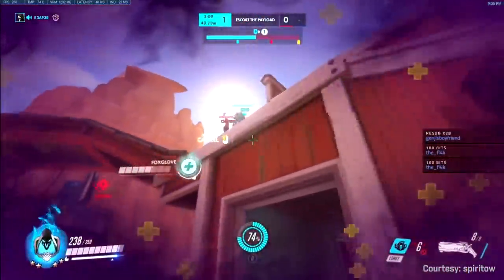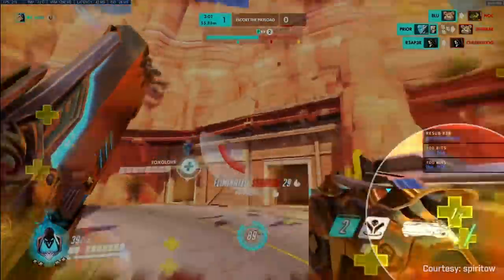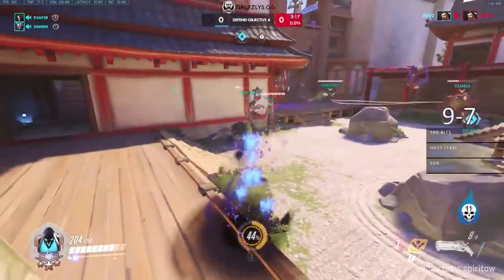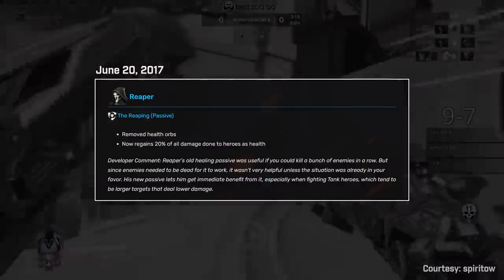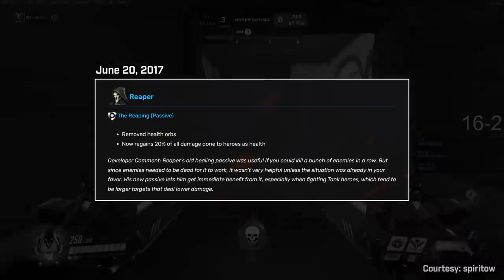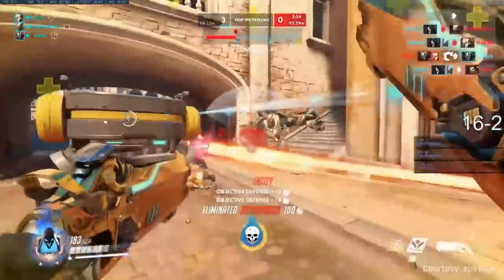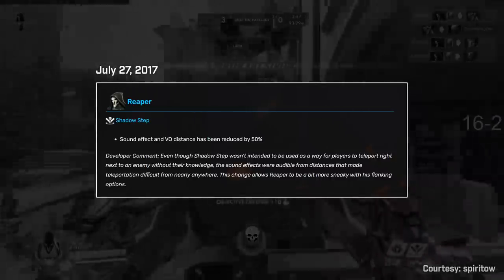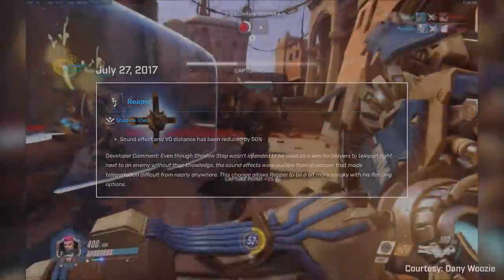An entire year after release, in May 2017, his Wraith Form was adjusted to entirely refill Reaper's ammo clip when used, allowing him to continue shooting upon exiting his invulnerable phase. Then in June 2017, Blizzard rethought his soul orb pickup mechanic and added a new passive called The Reaping, which effectively gave him a form of lifesteal via his shotguns. Removing health orbs entirely, Reaper now gained 20% of all damage done to heroes directly to his health, meaning he no longer needed a kill to heal himself. Seven days later, Blizzard reduced the sound effect and voiceover distance of Shadow Step by 50%, making it less noticeable especially during a hectic teamfight.